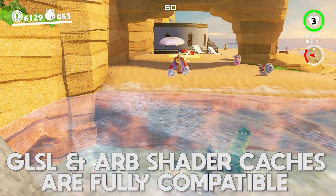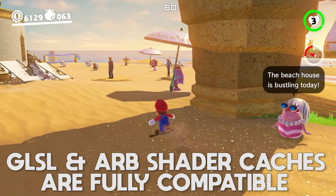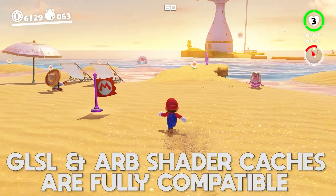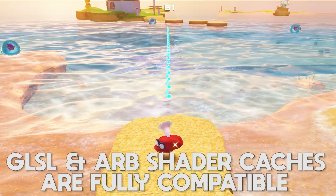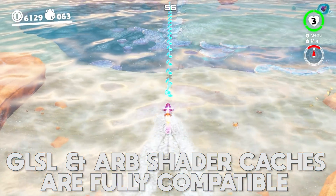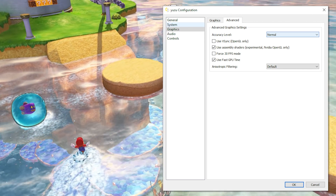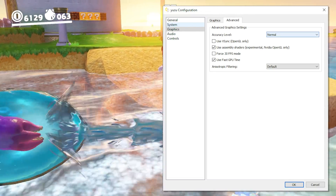Unfortunately, not everyone is going to be able to reap the benefits of this new assembly language, since Intel and AMD GPUs simply do not support using ARB in this way — only Nvidia GPU users are going to be able to use this new setting. For anyone wanting to try it out, you will find it in the latest early access builds in the Graphics Advanced tab under Use Assembly Shaders.